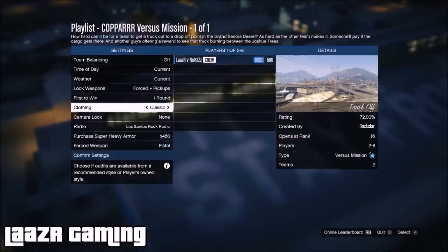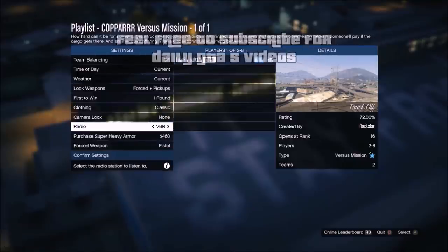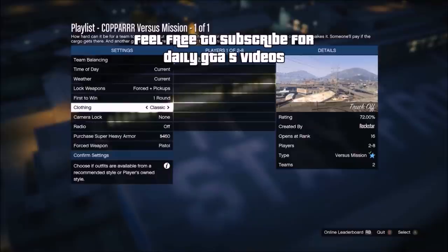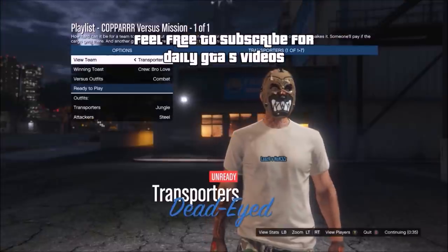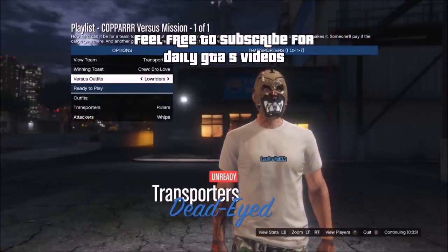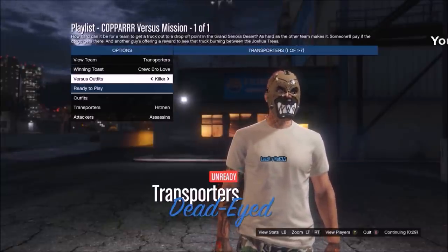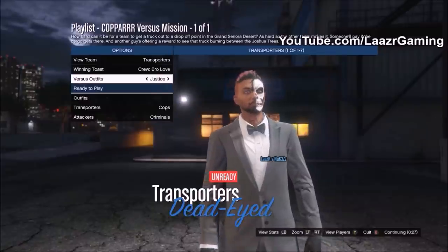This also works with female characters. From here, invite one of your friends into the game and launch it. Once you reach the outfit selection menu, go down to Versus Outfit and find Justice — that's where the cop outfit is going to be. Quickly flick over to Justice and then ready up.